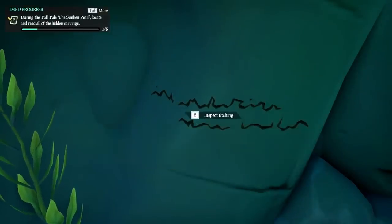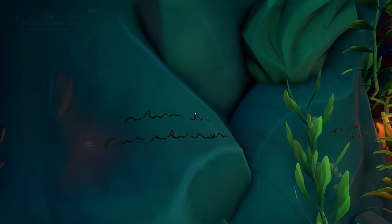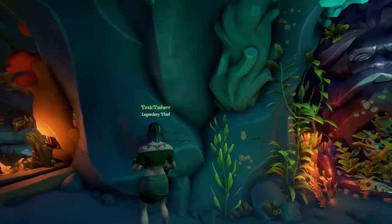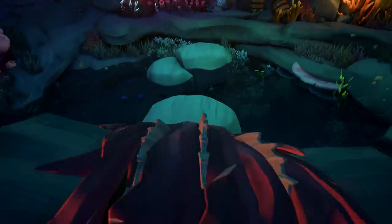Once you've placed it down in front of the door, the door will open. You'll need to read all of the scratches on the wall to 100% this tall tale commendation. From this point on, you can either choose to leave the chest there or take it with you. Go into the next room and you'll commence the final fight of the tall tale against the Siren Queen.